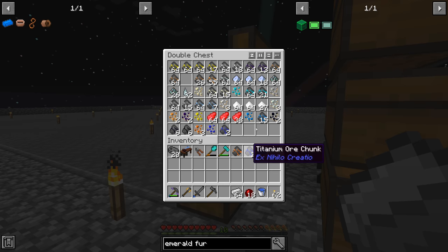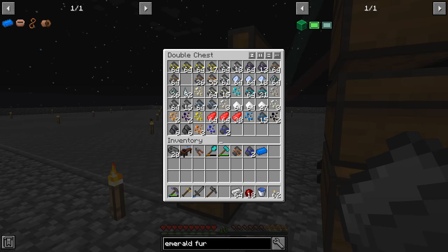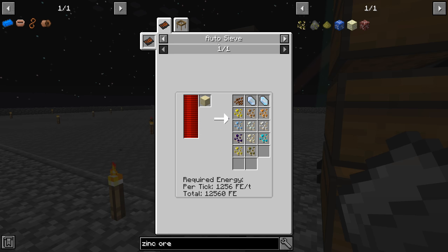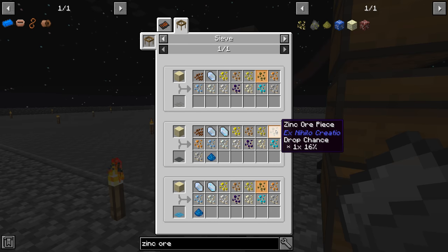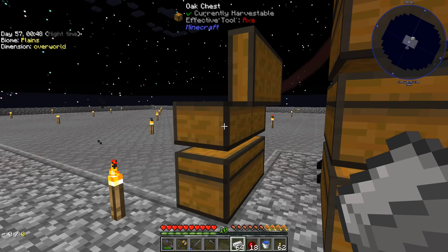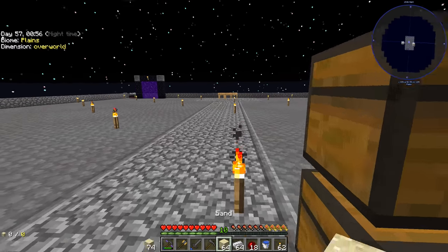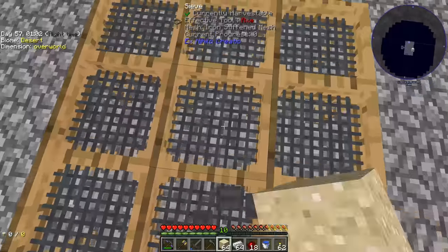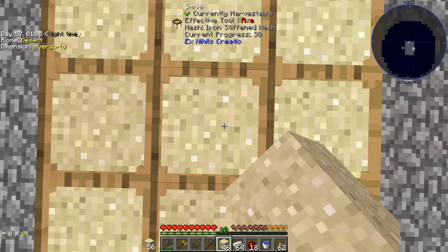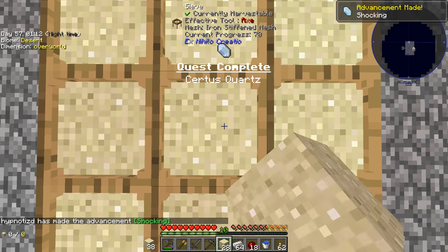There is a zinc ore chunk and you get that from sifting sand. We might actually have zinc and just not be aware of it. Checking our inventory — we do not have zinc. Looking it up, the zinc ore piece comes from sifting sand on an iron sifting mesh at a 16% rate. We just have not sifted any sand yet, but that's easy enough. We don't have compressed sand but we do have some loose sand.